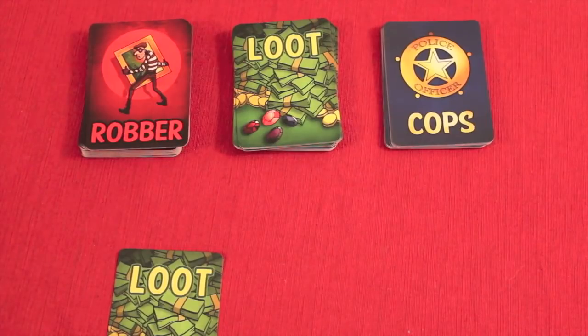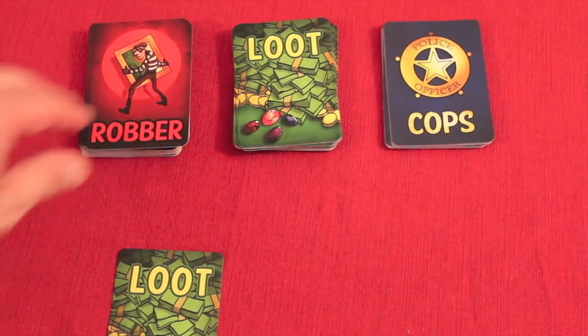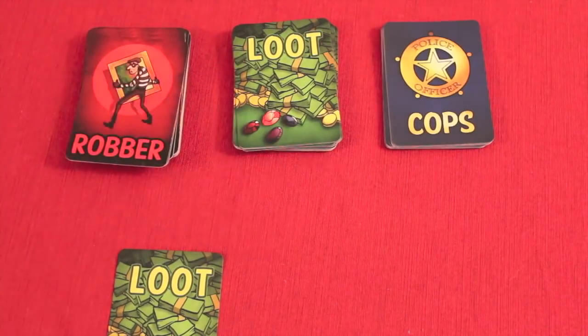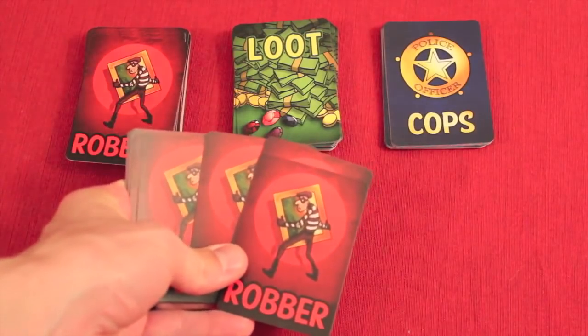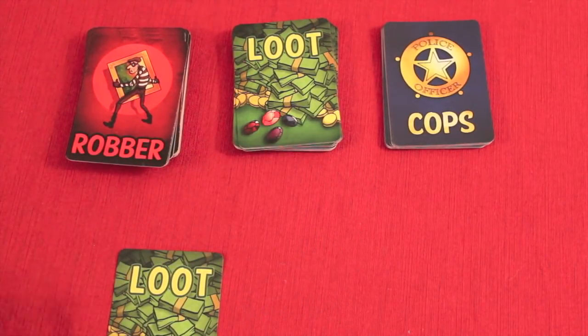The second action is laying low. Laying low is essentially just taking two robber cards — you're not doing much, you're not going to loot anything. Then you can play as many cards as you want, always discarding down to five. You may play enough that you end up below five at the end of your turn.